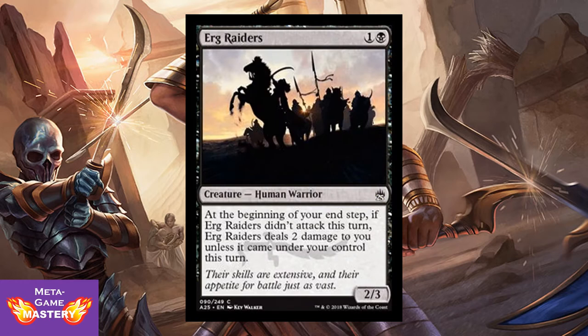And Urborg Raiders — great value creature. It's 2 CMC, 1 colorless and black, for a 2/3 human warrior. At the beginning of your end step, if Urborg Raiders didn't attack this turn, it deals 2 damage to you unless it came into play under your control this turn. So it gives you a pass the first time, but then forces you to be aggressive. Great in Rakdos builds.